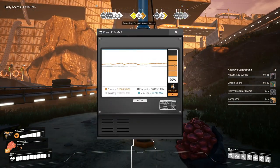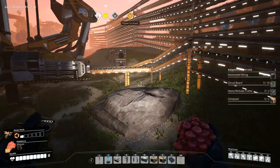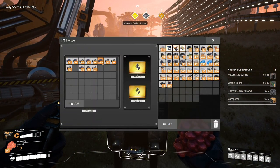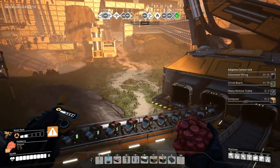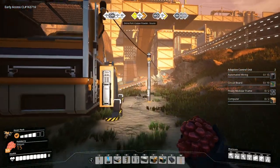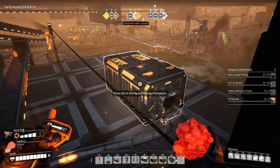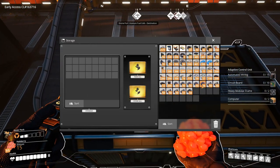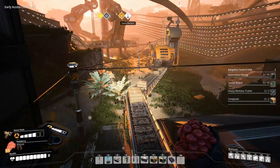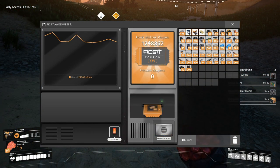We're probably going to have to underclock the particle accelerators again. In the meantime, I'll take all of this stuff and put it into the awesome sink. I can't add it directly into the awesome sink, so that's what the container is for. This will give me plenty of points — I have 24 coupons right now, might as well just take them.